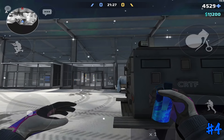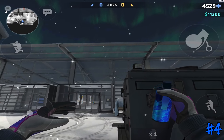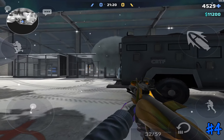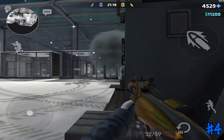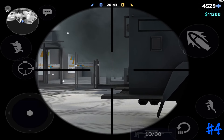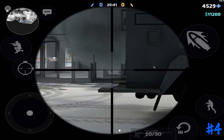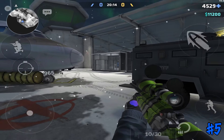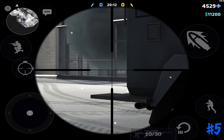Next up I have two easy one-way smokes that you can throw from B-site. The first one is going to be making it land on top of B-glass — this is an ideal smoke if you want to hold the B-mid push from the outside. You can also throw the smoke on top of A-mid glass which makes an insane one-way for post-plant situations.